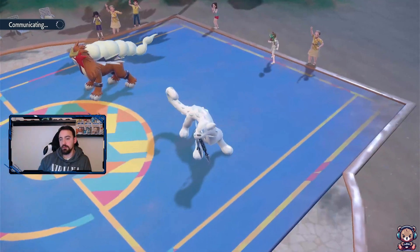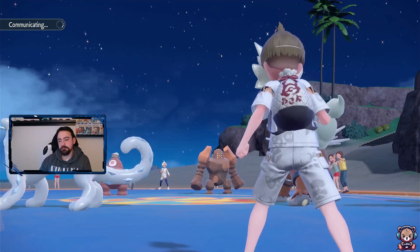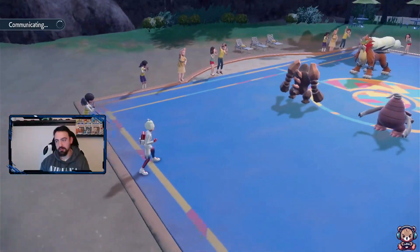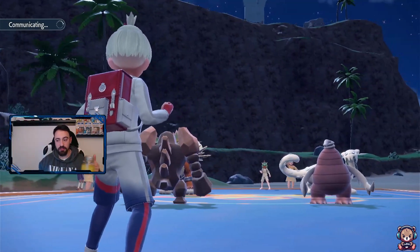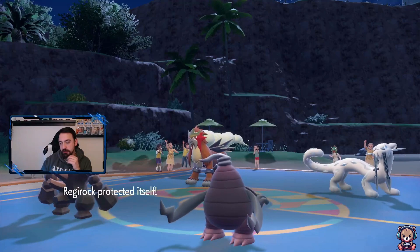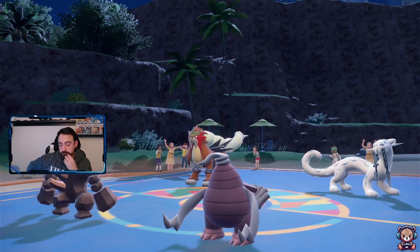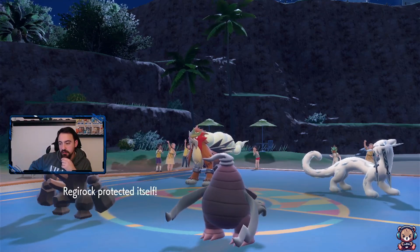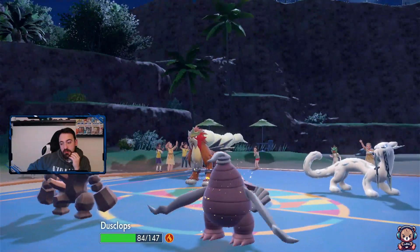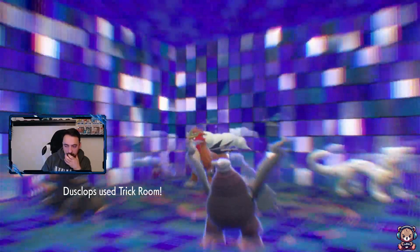We're going to Protect and then Trick Room - we rely on Trick Room here, they're too strong. Even in Trick Room Entei can use Extreme Speed, but he can't hit Dusclops, which is always a good thing. Regirock should be able to take the hits. Got the Protect off - hoping for Sucker Punch. Sacred Sword - even better. Entei used Sacred Fire but it doesn't do too much, though we got the burn. I can always Pain Split so that's fine. Trick Room is up!